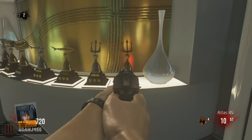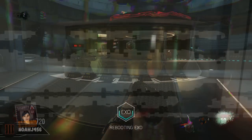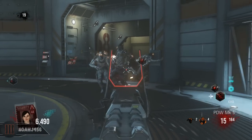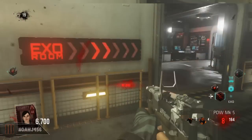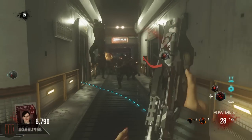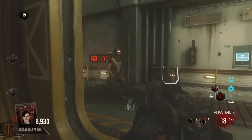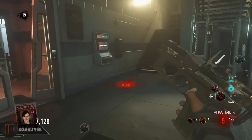I'm going to have videos on each and every one of these trophies already up on my channel — I'll link all of them down in the description. Basically, to get the golden outbreak trophy you need to complete the easter egg normally for the first few steps: grab the black box, place the black box, then grab the four initial key cards using the EM1 shooting the ground.